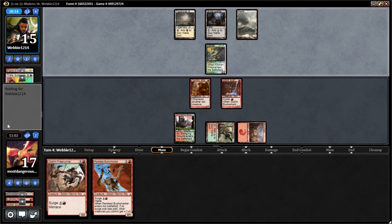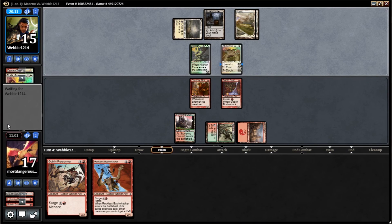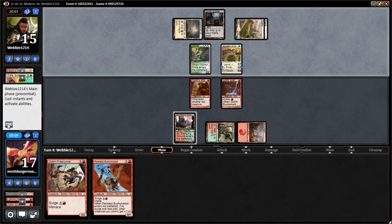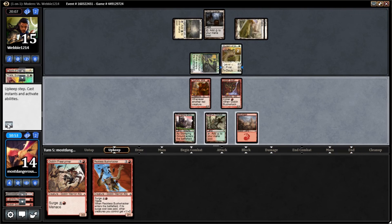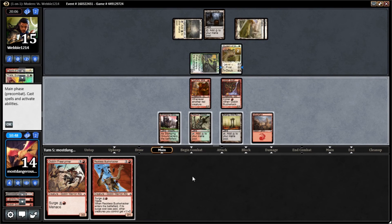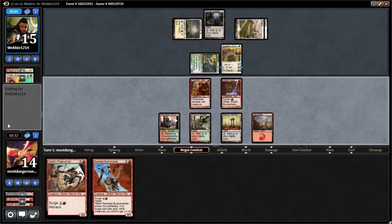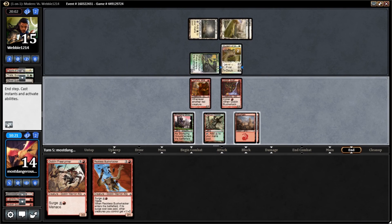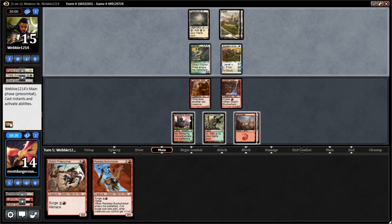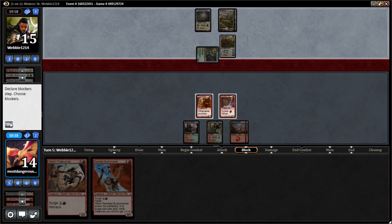I would love to draw a Magma Spray next turn — it would be exceptional. I'm going to take three here. We're going to have to sit back. I hope we pull a Gutshot or a Magma Spray. Gets us a tiny percentage point closer. I'm going to take three here again.